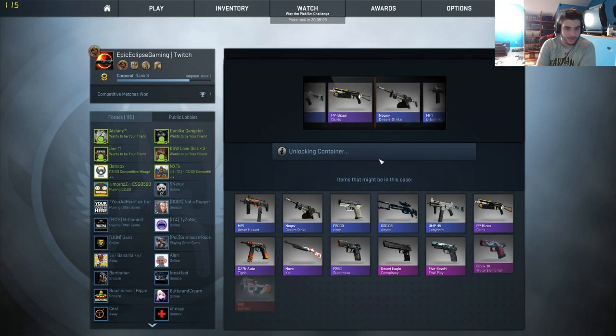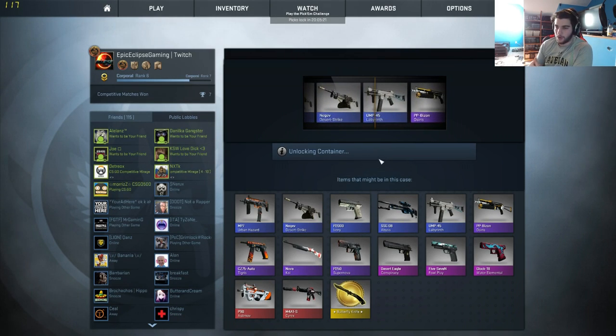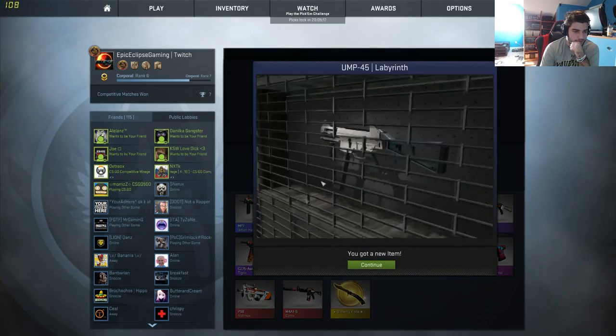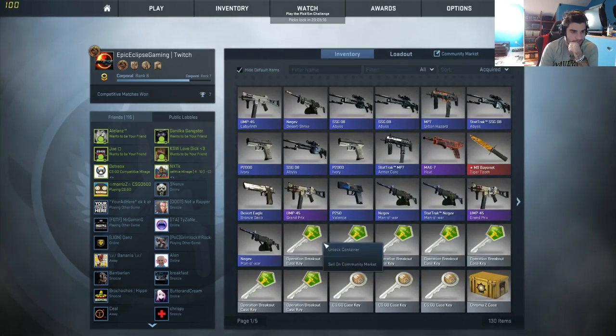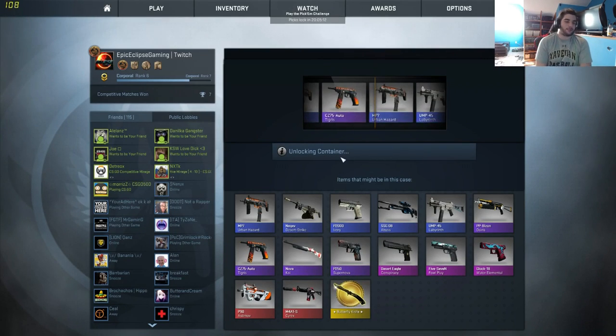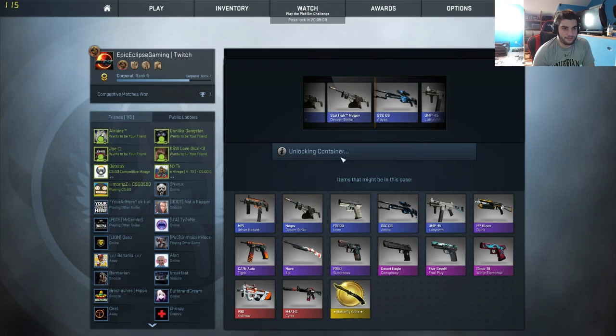Let's try and get something — let's open the last crate, pick the most random one out of all of them. What do I want from this crate? Besides the butterfly knife, I don't really know. That'd be ridiculous if I pulled the butterfly knife — I'm done guys, that's the end of the video.